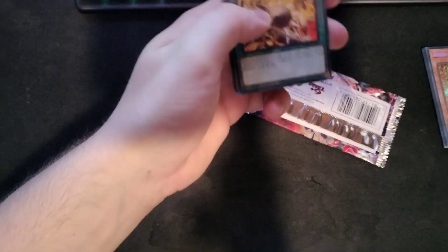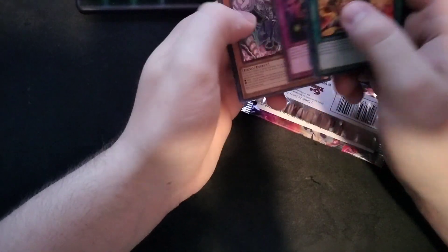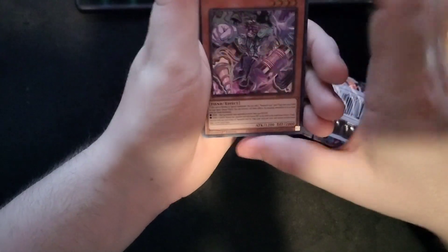Alright, let's just open up that pack. Giant Rex, nice — cool to see as a rare. Vanquish Soul Dr. Madelove — that's a cool name, There Can Only Be One. I mean, that's a great staple card, but at this point pretty cheap. Vanquish Soul Dr. Madelove — I've never even heard of that card.